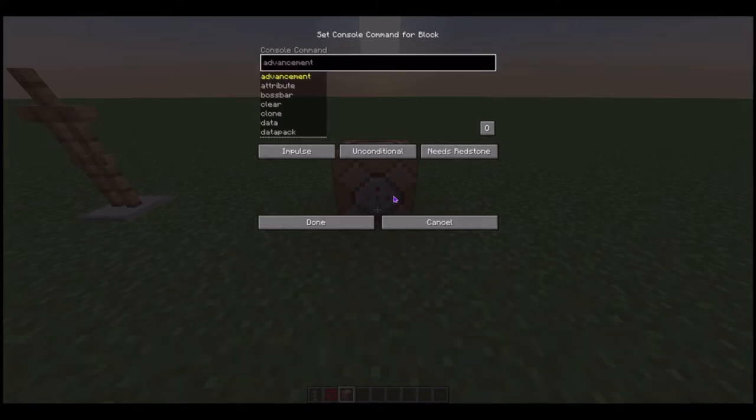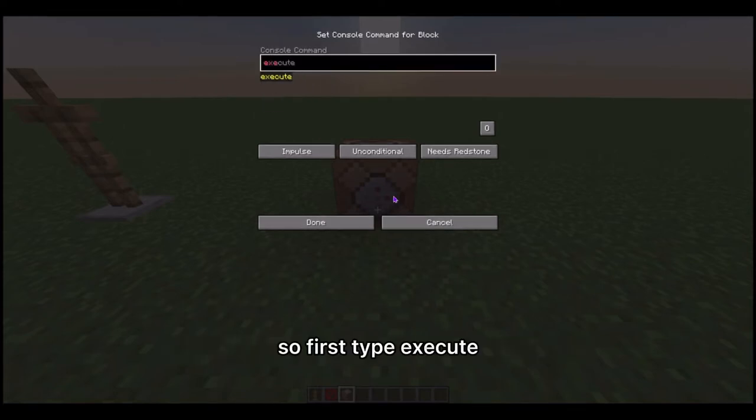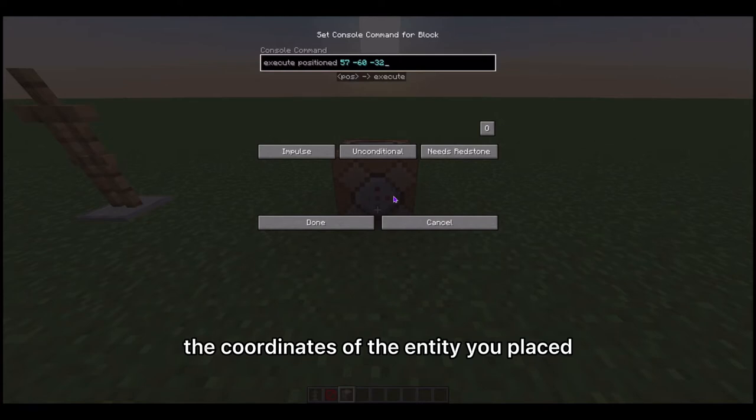We can choose how much time we want, and if it matches that, then it will run the command. So first type: execute positioned, then the coordinates of the entity you placed — this could be a mob, an armor stand, or whatever you would like.